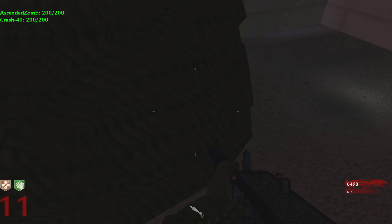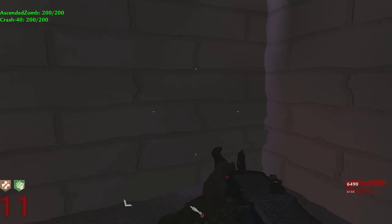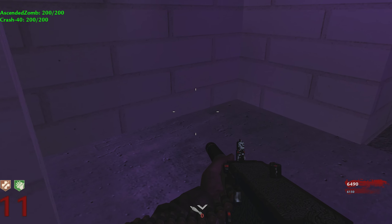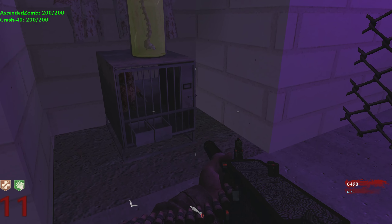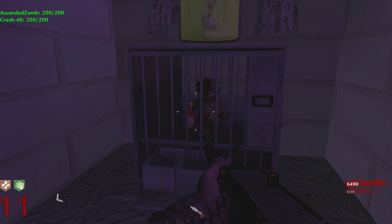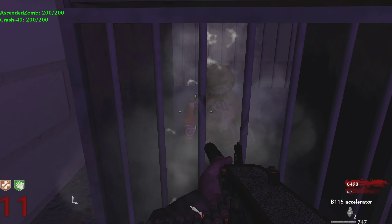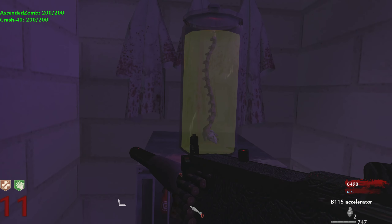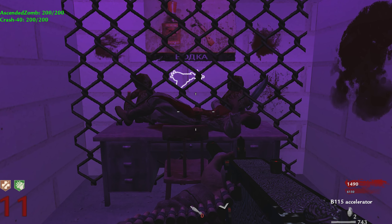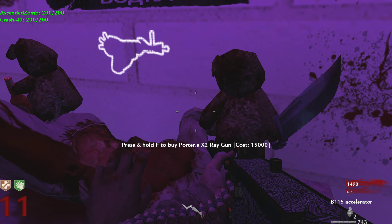Crash got out of the map and is now underneath the map. So we're in the basement here, and Crash could see a room underneath the map. I walked over to this wall and you can actually just go right through it — it's like a purplish room. There's a Ray Gun in it! 'Open fence — 5000.' There are some creepy-looking teddy bears in here.